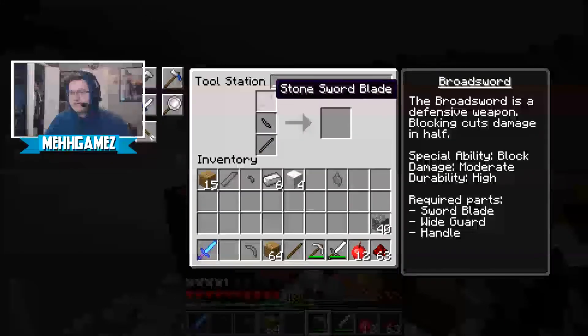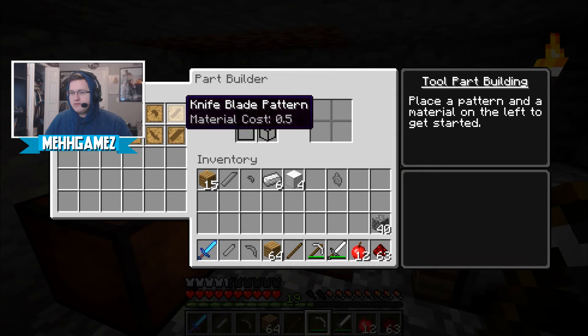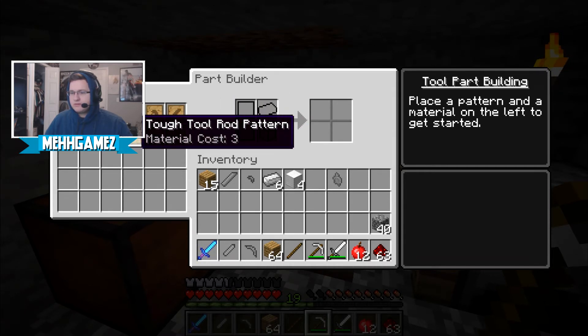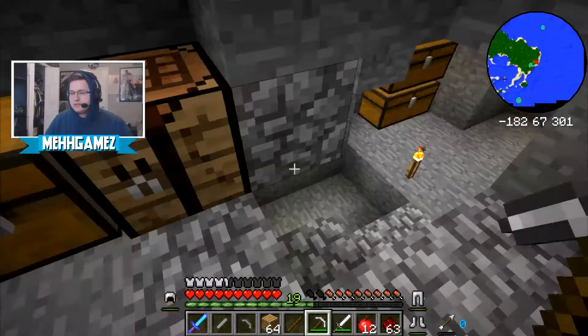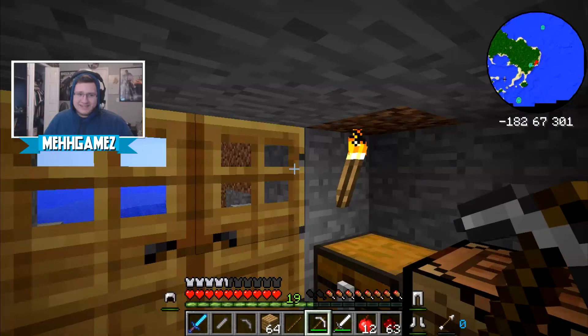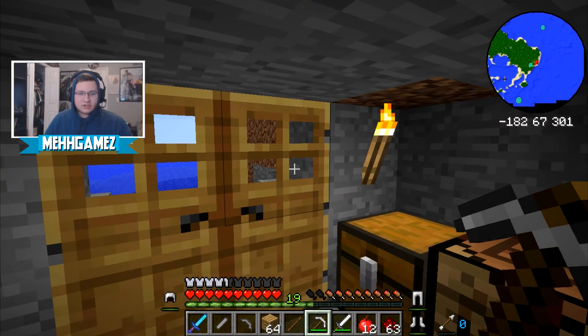Did I not make a handle? Is the stick not a handle? How do I make a handle? Knife blade, sword something-or-other, tough tool rod — how do I make a handle? Combine the parts of the tool needed to create the tool. Modify your tool with different modifiers, skip the enchanting step.